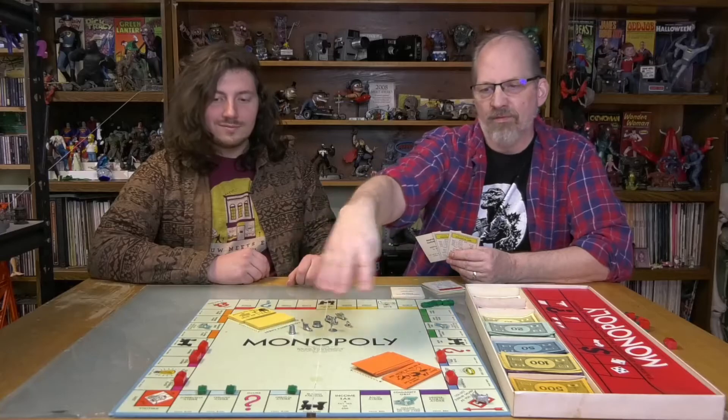Houses and hotels are another function of the monopoly. Once you have a full color group — whether two or three properties — you can buy houses or hotels. When you buy them, they have to be built equally: you can't buy three houses for one property and none for the other. It has to go one house, then one house on your other property, then up to the hotel. The same is true when you sell — you have to sell houses first in that same order before you can mortgage your property.